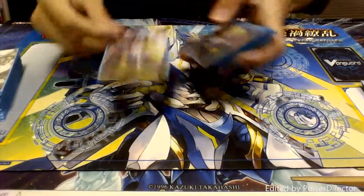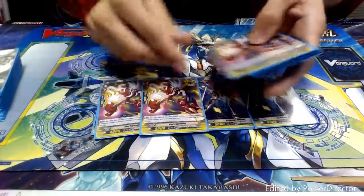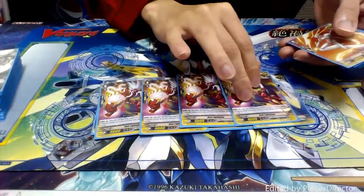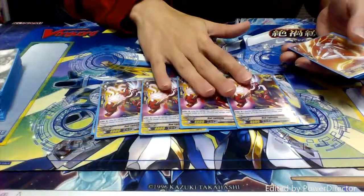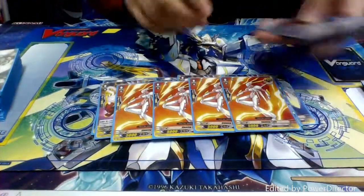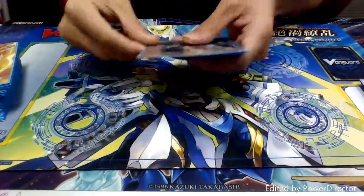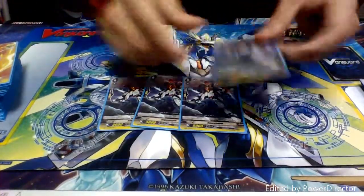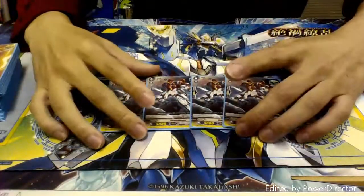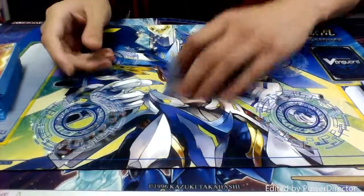Let's move into our trigger lineup. We run 12 crits in the form of four copies of the Elm Defender, four copies of Red Lightning — who actually has another ability where you put him in the soul to unflip the damage — and then our Alternate Arch Shining Lady. Very nice. And then we have four heal triggers in the form of Reg and Bogen, which means rainbow in German. Fun fact today.